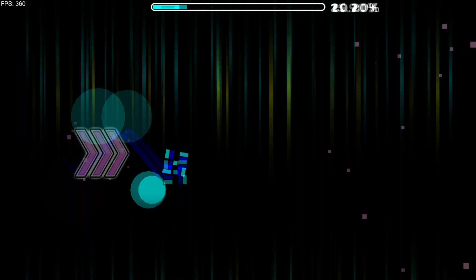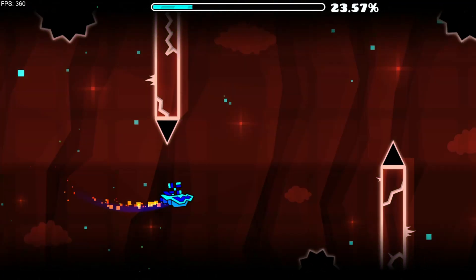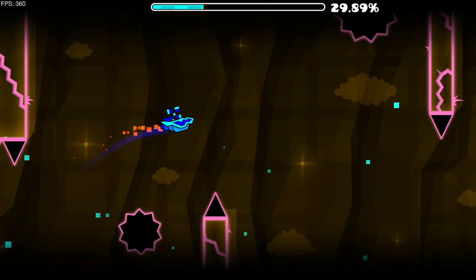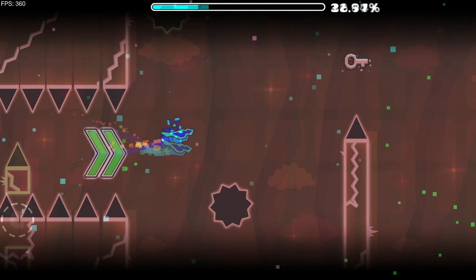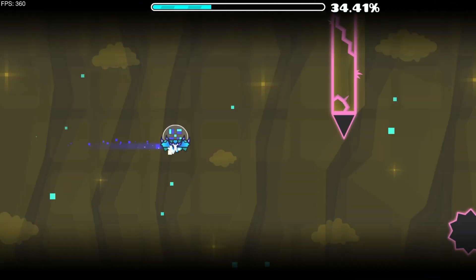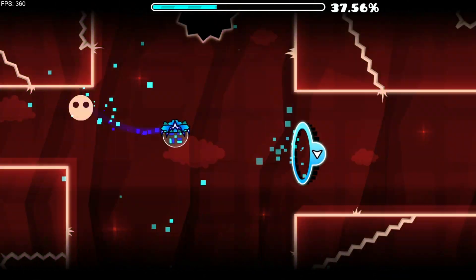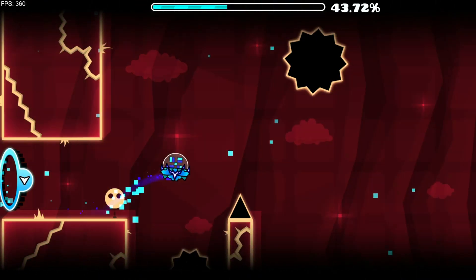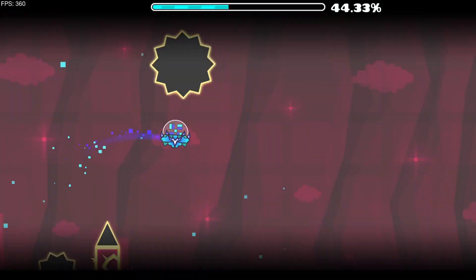Here we have 3x speed for some reason. We've got some ship. It's kind of okay. Also, with 3x speed, movements and a key. That's a pretty nice transition to UFO. The UFO has some nice gravity changes in it, and it's the same transition from earlier.